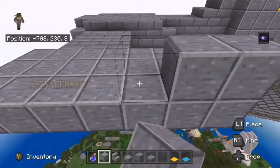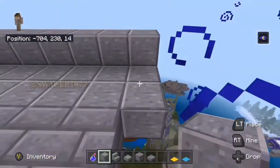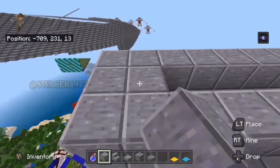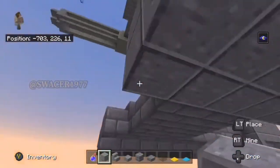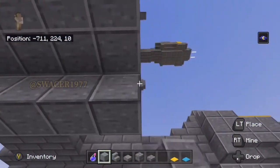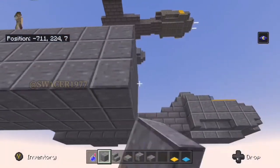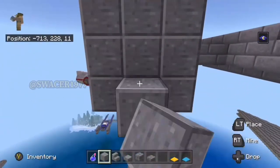Now would be a good time to mention that polished andesite is probably the most used block I have in all of my Star Wars builds. The polished andesite brick just looks really nice — it kind of gives me that metal feeling, even though there isn't really a metal block in Minecraft. I don't like the way that iron looks. So if anyone's looking for a tip to build other Star Wars ships, this is definitely my most recommended block.